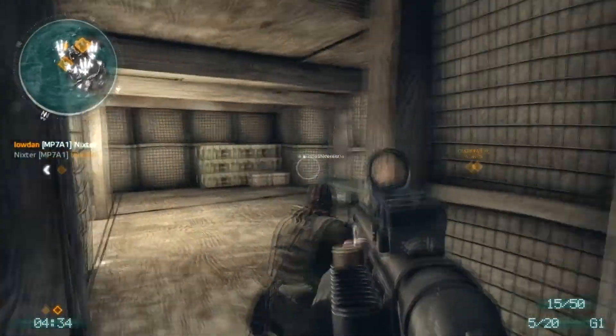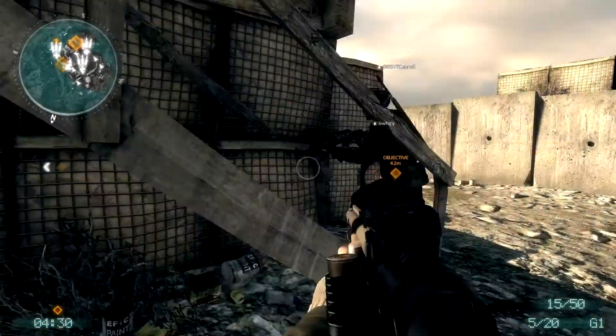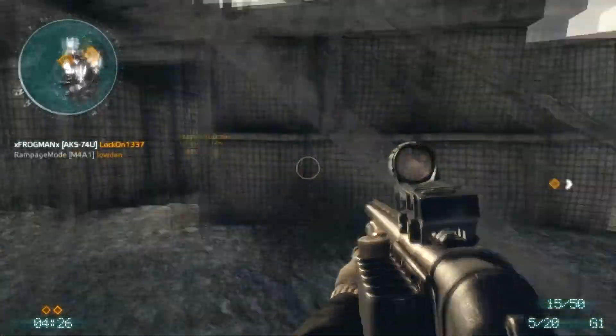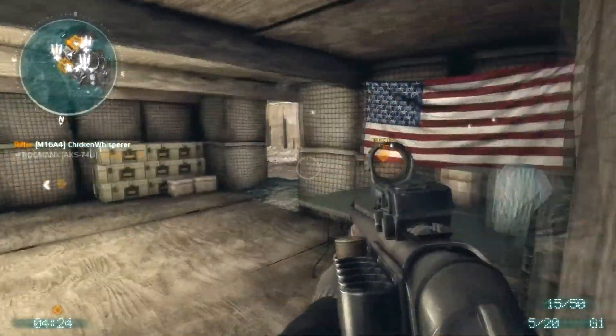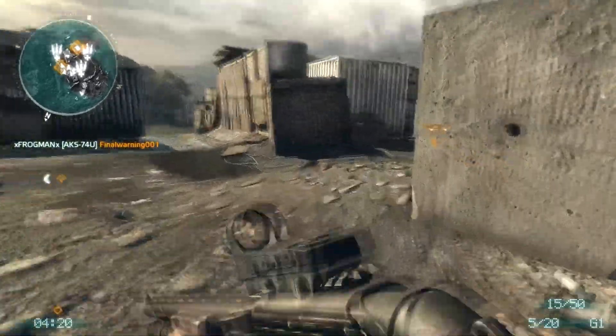Anyway, at the start of every Objective Raid match, you want to quickly make your way towards the nearest objective and quickly get an arm. I found that as an attacker, even in full games, if you quickly kamikaze straight for the nearest objective, you can often arm and kill the objective with little or no resistance at all.